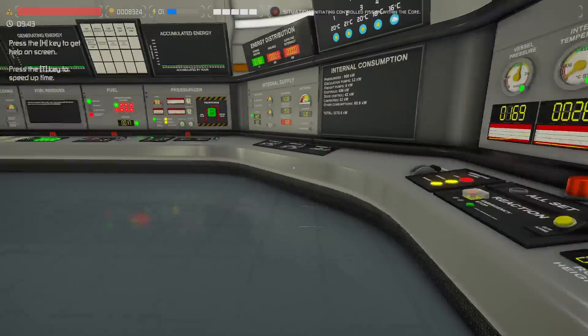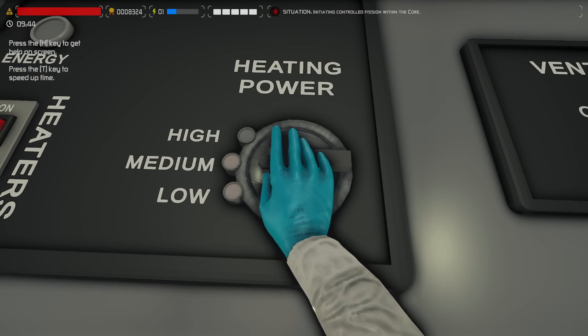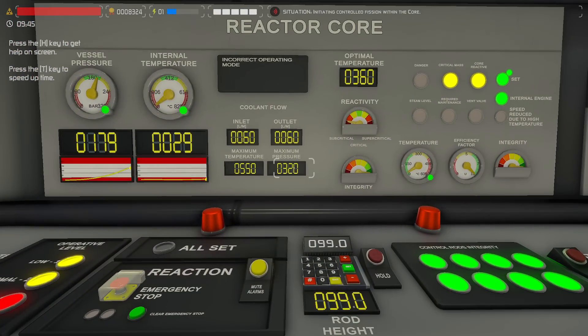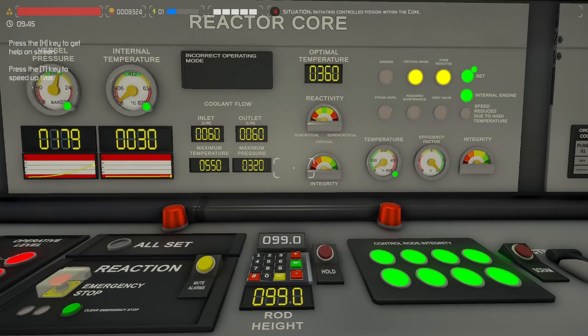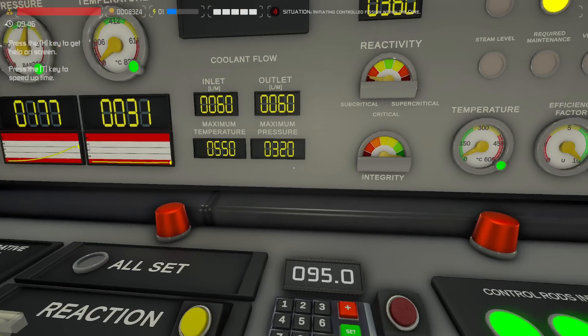Looking over here — 168, so that's plenty. We can go ahead and shut the heaters off. One thing I recommend doing after that is just come over here and pop this to low. There's no reason to keep it high — we're going to have to turn it on in a few minutes anyway. So now we're ready to go ahead and kick off fission, and it only takes a few moments to get this thing going. We'll hit the set button.